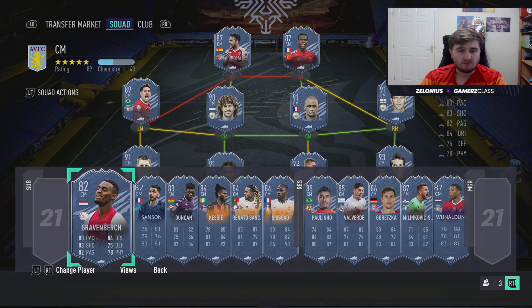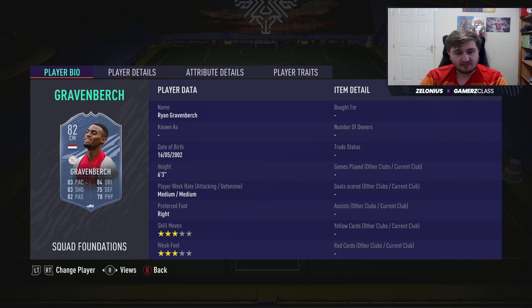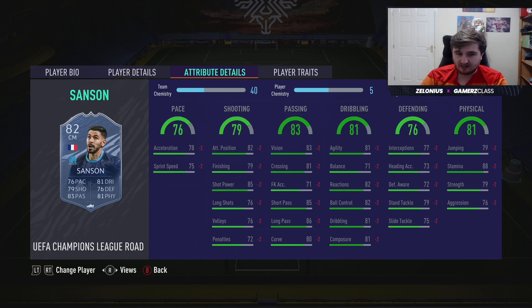Moving to center mids — there's a lot more options here. Gravenberch can still be done for free — he's the Dutch Vieira you could argue. He doesn't quite have the defending and physical stats but as an all-round midfielder I really like him. I used him on my Road to Glory for a few weekends. He doesn't really lack in any area, he's just very good all around, and he's a free card.